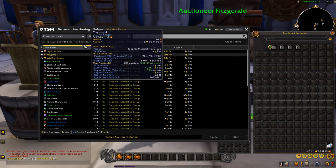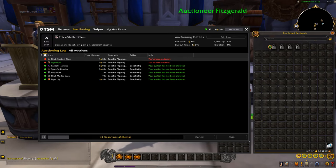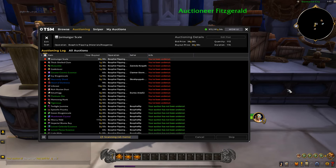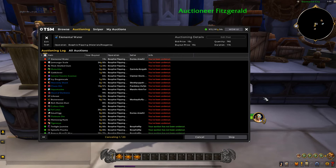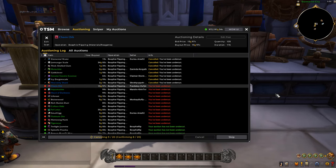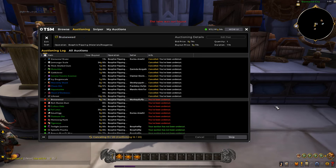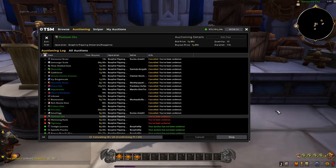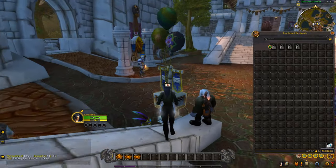We've already got some sales coming in. When you are flipping materials, you want to be running cancel scans — they're very important. If you've been undercut, you definitely want to cancel the listing and repost so you're the next person to get sales. That's why we're also only using a 12-hour post duration, which is the lowest and cheapest, because we're going to be doing a lot of cancel scanning and reposting. You use the TSM macro for this too — just make sure you select the canceling option when setting it up, then scroll mouse up and down to make the whole process quicker.